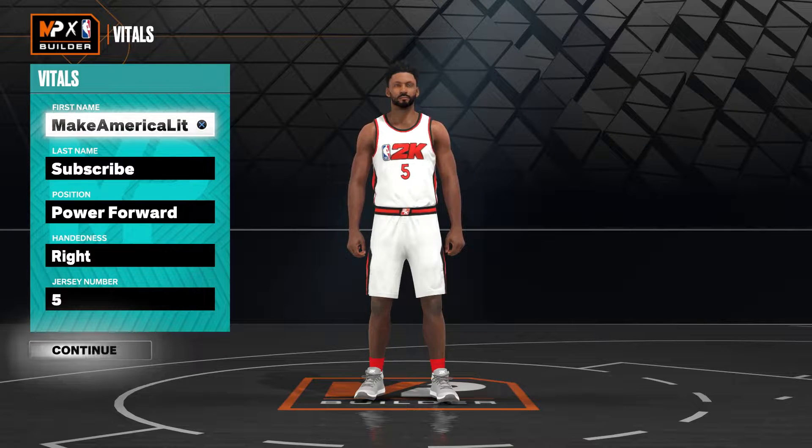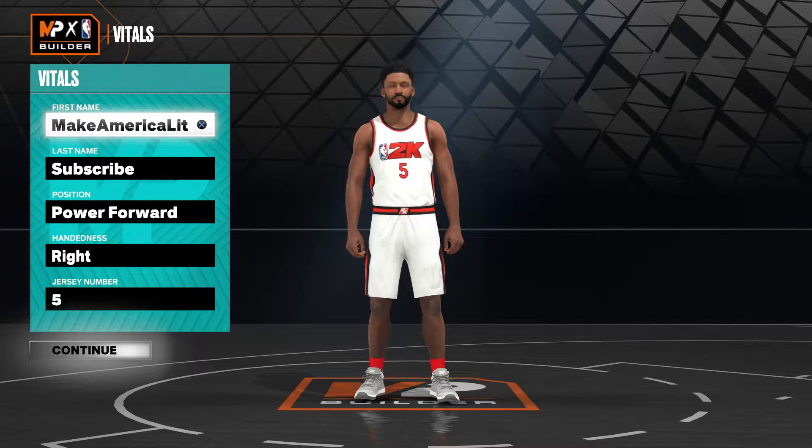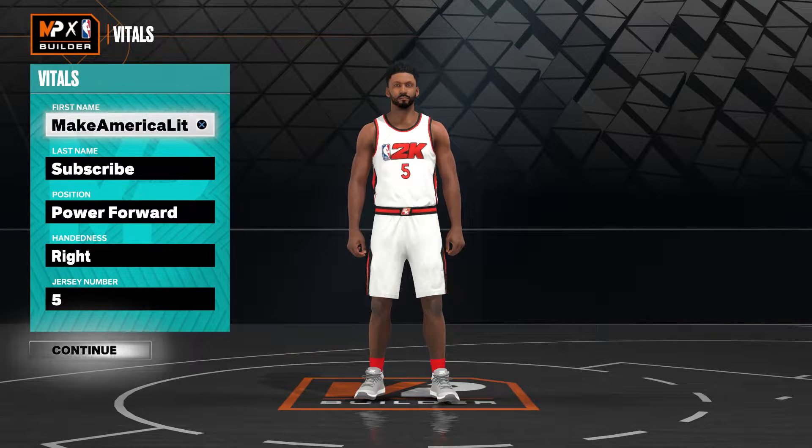Paolo is 6'10", 250 pounds, and he plays the power forward and small forward positions for the Orlando Magic. He wears jersey number five and has a 7'1" wingspan. As far as his attributes, he has an 88 layup, 72 post control, 91 close shot, 72 mid-range, 75 three-ball, and 75 free throw.